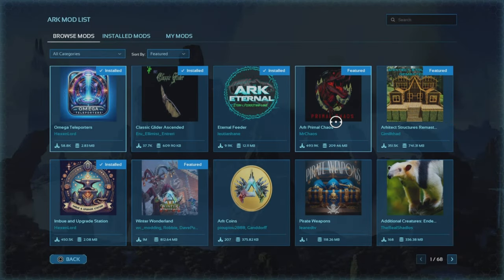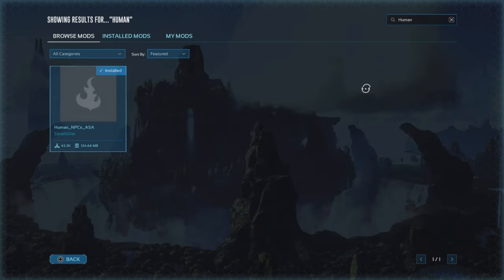Go to the mod list. There's a lot of mods — in the last ARK you had to have Steam on PC to do all this extra stuff. But all you want to do is type in 'human'.